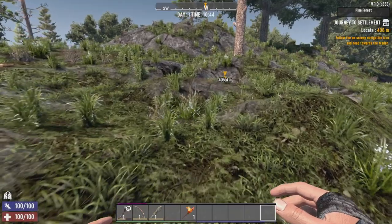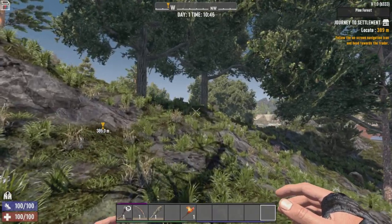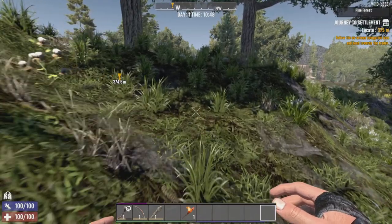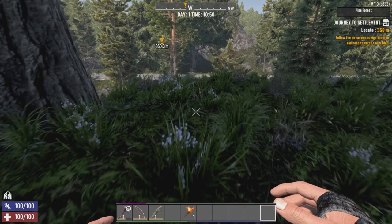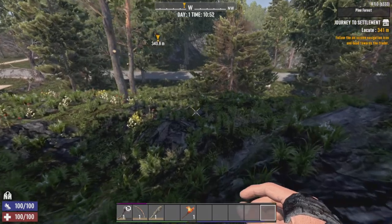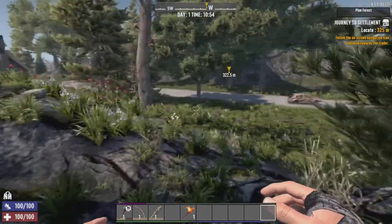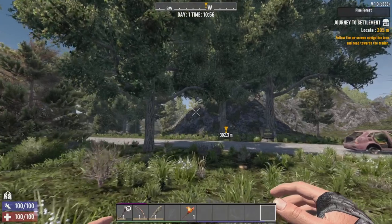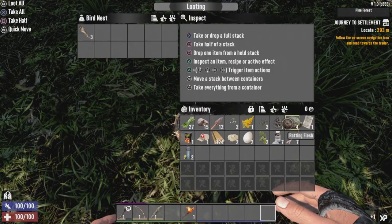I'm just going to walk over to the trader to try to save my stamina and also my food, because I've heard that it can really take a drain on your food and your water. I just realized my food and water is now at the bottom, so you can actually see it. I'll just kind of fast-forward this before you guys — just kind of let you admire the beauty — and I will let you know what's in our first trader.